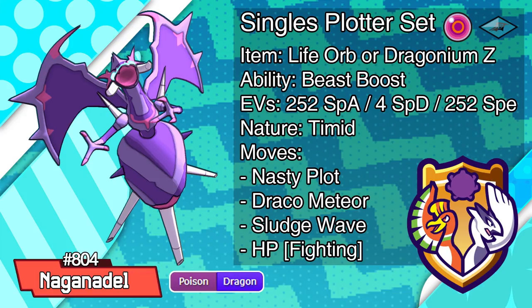Our first set is by far my favorite singles set, and it's Nasty Plot Naganadel. Timid Max Speed Naga outspeeds everything slower than Greninja, which is the majority of this metagame, and it threatens many, many Pokemon, forcing them to switch out, often into the aforementioned checks of Heatran and Tyranitar. This set can run either Dragonium Z or a Life Orb, and with a Life Orb after one Nasty Plot, Hidden Power Fighting will do 89.7 to 95.2% damage to a max HP Special Defensive Assault Vest Tyranitar. This means if you've managed to chip away at the Tyranitar at all, it's unable to switch in on Naganadel, because you will get that Nasty Plot for free, making a sweep much more likely.